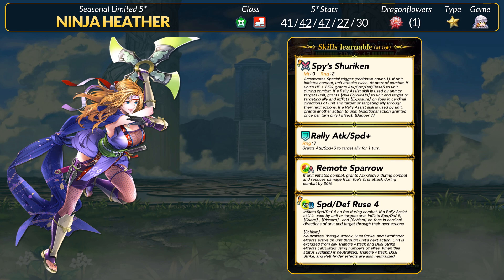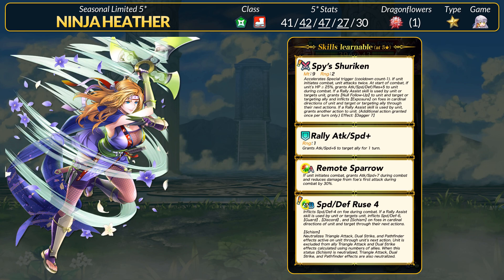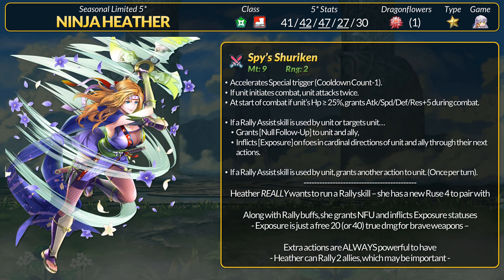Heather's weapon is the very cool Spice Shuriken. This weapon has 9 might, accelerates specials, and has brave attacks on initiations. It also grants +5 to all stats if above 25% health. If Heather were to use a rally assist skill or is the target of one, she grants the Null Follow-Up status to herself and the ally, and she also inflicts Exposure on foes in cardinal directions. Additionally, if Heather uses a rally assist, she gets to move again once per turn.